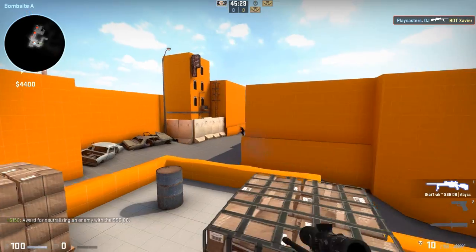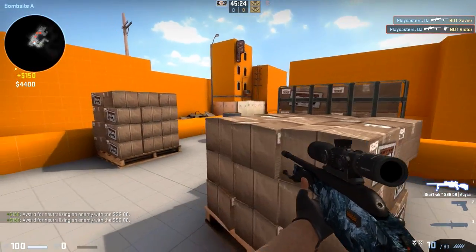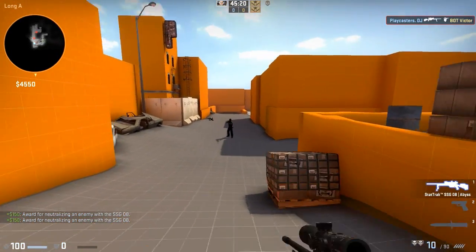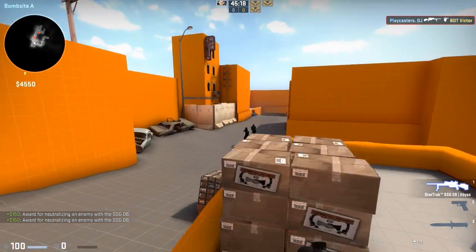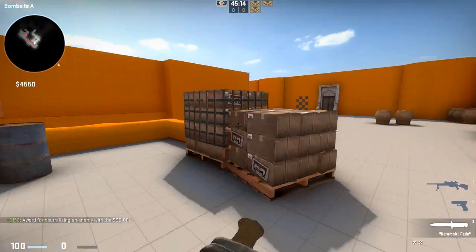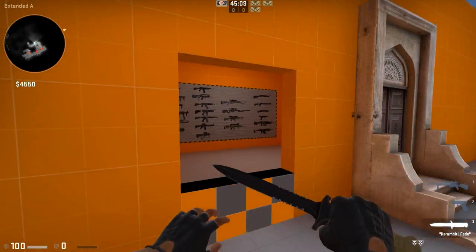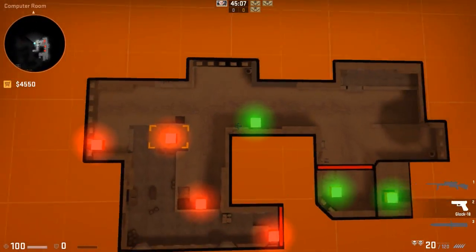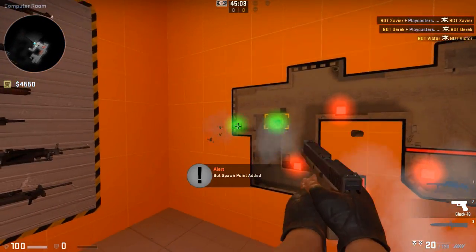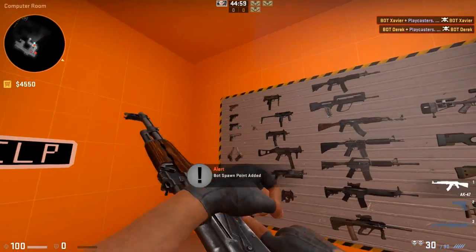You just shoot whatever weapon you want, then go back out and try again. I'll quickly run you through this. If you want to download these, go on the workshop, download them, and run them as an offline with bots — pretty much all the instructions are on the workshop page. You just go in this little walkway to get to where you need to go, then shoot where you want the bots to be. It will turn green for where bots will spawn.